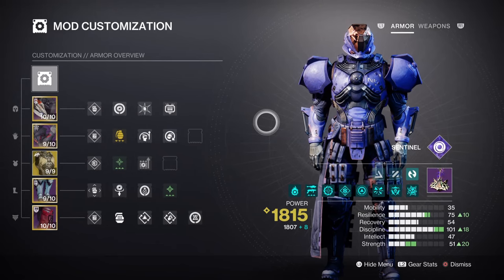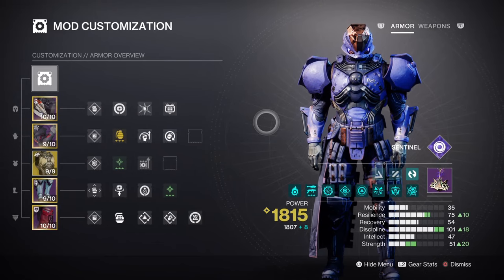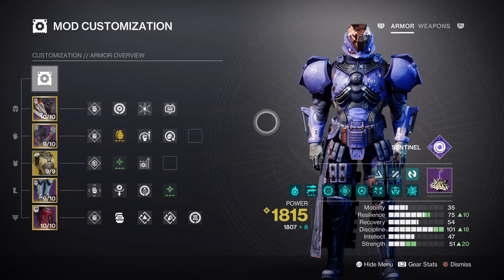For the mods and stats, the main stats to invest in will be Resilience and Discipline. Resilience at tier 8 will grant us 24% damage reduction, but also give us a fast way of getting overshield once Offensive Bulwark is in place. Reaching tier 10 is also recommended for 30% damage reduction and faster barricade regen, but only go towards this if you can keep your Discipline at tier 10 as well. For Discipline, we have ours at tier 10 for a 53-second cooldown on magnetic grenades.